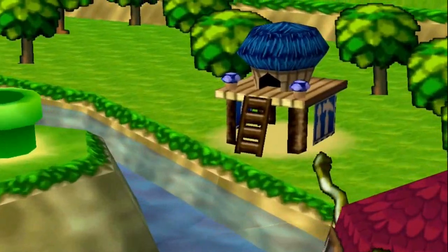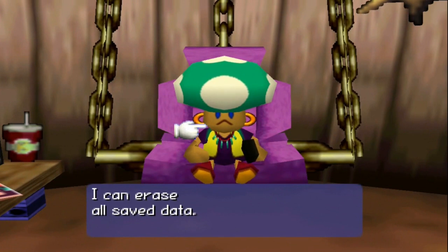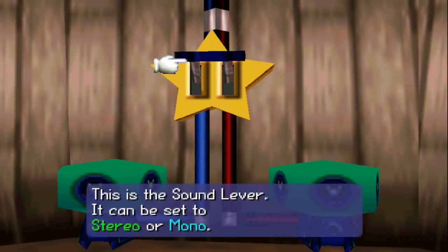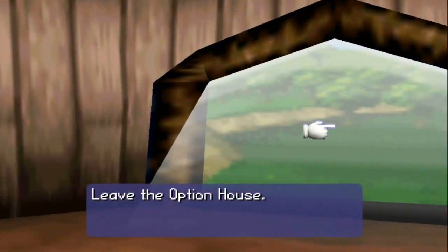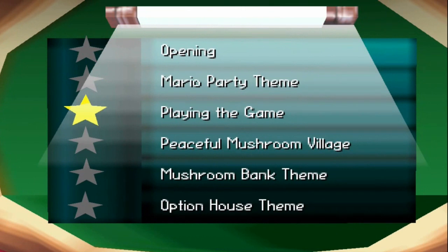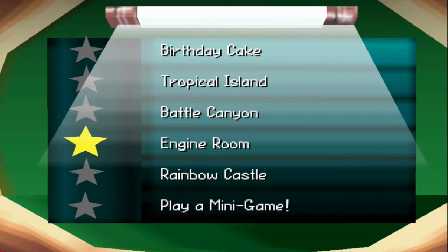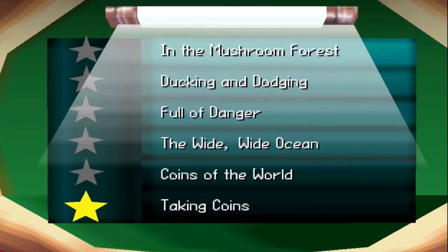The option house. Erase all save data. Sound level — mono. The jukebox. Sure, what's on the jukebox? I'll take the record. Wow, okay, so that's a lot of songs you can choose from.